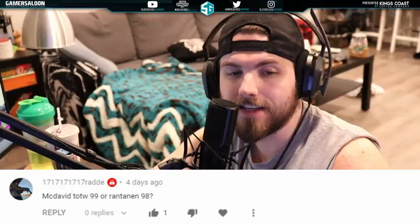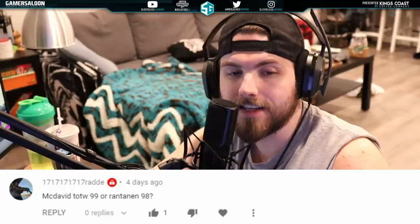This one comes from Raddy: McDavid Team of the Week 99 or Rantanen 98? Very good question. Starting with the 98 Rantanen — he's 6'4", 211. 99 in basically everything important other than body checking and face-offs at 84. He is the prototype card you want in this game — build, size, shot, speed. The only things he's missing are face-offs, but he's a winger, and body checking at only 91. Everything else basically maxed out.